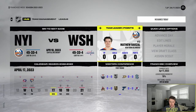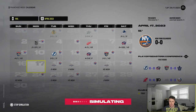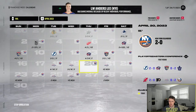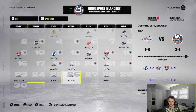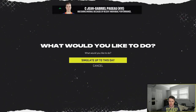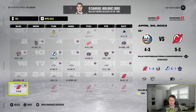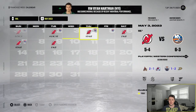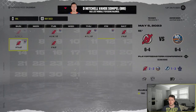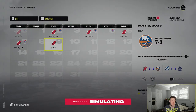Game one against the Capitals in the first round of the Stanley Cup playoffs — we win. Game two — we win. Up two-zero. Game three — we lose, up two-one. Then we win in overtime, up three-one. We lose game five but win game six. We are going to the second round, this time taking on the New Jersey Devils. Game one we lost 10-3 — they smoked us. Game two we win. Game three we win 4-3.